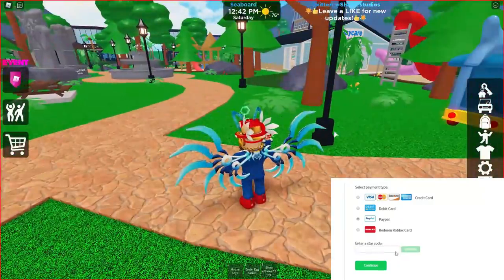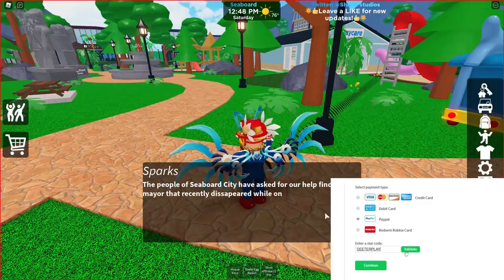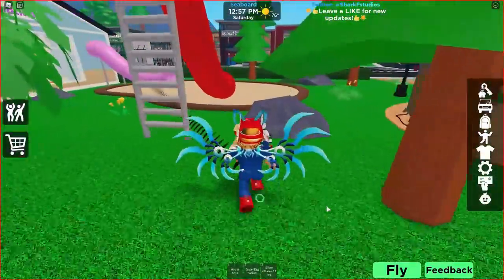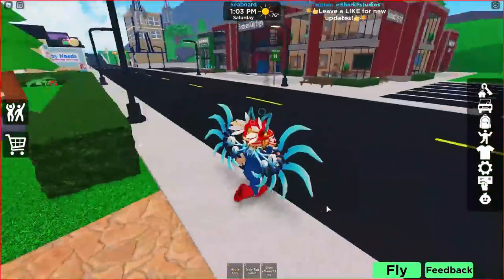Hey guys, I'm going to show you how to get Spark's secret package here in Seaboard City RP. I'm going to double the speed so you don't have to watch at normal speed, but this is pretty simple and straightforward. You can see there's a little event thing on the left side — click on that, and it shows these little arrows pointing you in a certain direction.